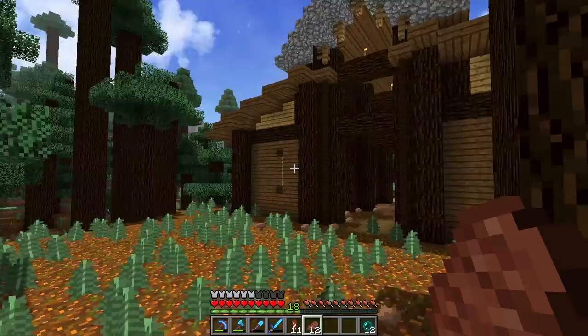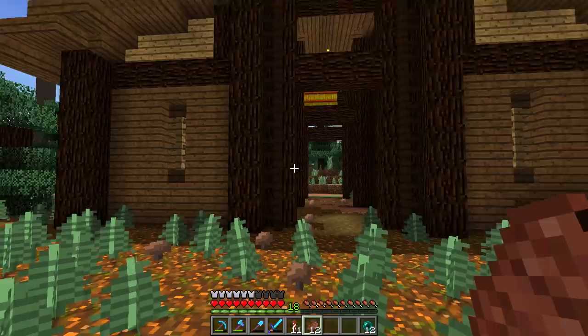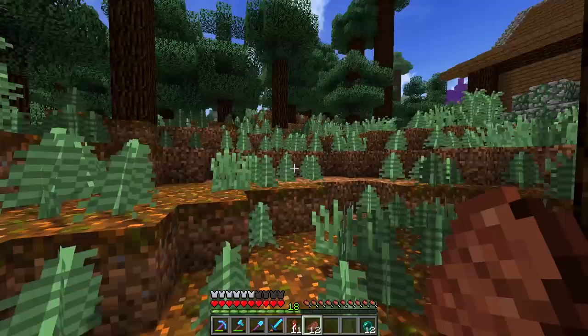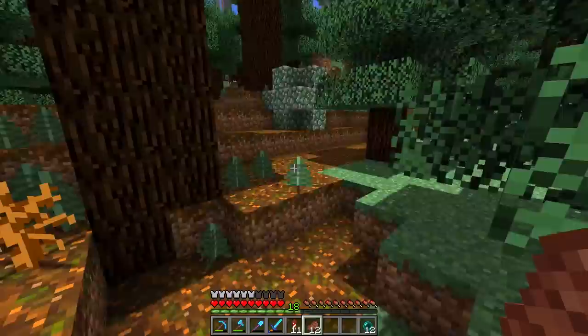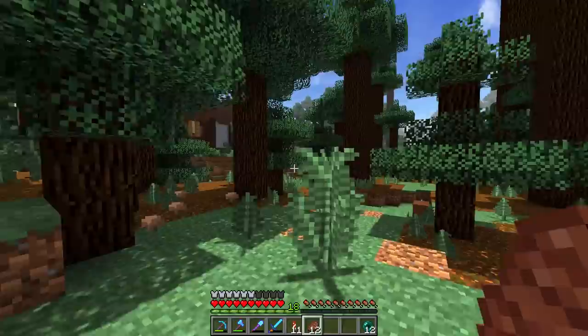Now here is the build that we do not speak about. We really messed this up — this was my attempt at stables and they just didn't turn out anywhere like I wanted them to. So we're going to leave that. If you guys can fix it up, please send me a picture — I'd love to see it. One day we'll come back and fix it. The best thing to do with a build like that is just step back, gather yourself, and come back to it at a later stage.